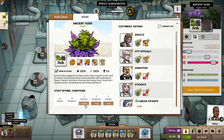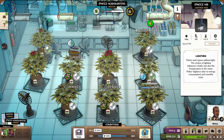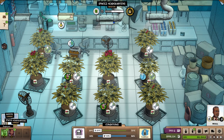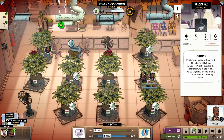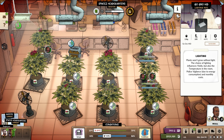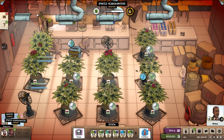A quick side note: don't try looking for the perfect conditions for each strain on the internet, because they are randomized for each game. Focus on growing one specific strain per building, because they will always share the same temperature and humidity. You can also change the growing times and quality of your plants by changing the soil, so be sure to check that out.